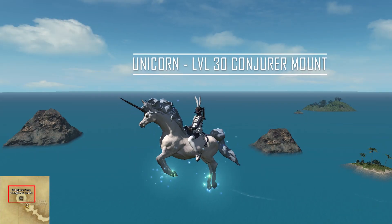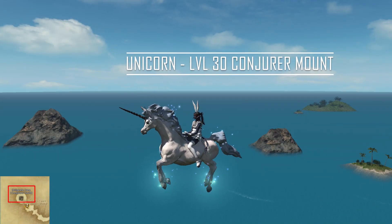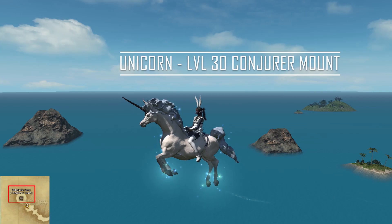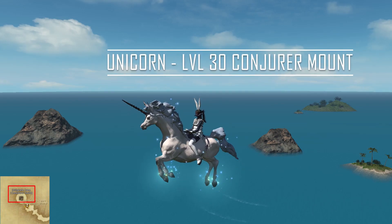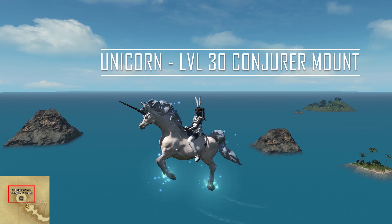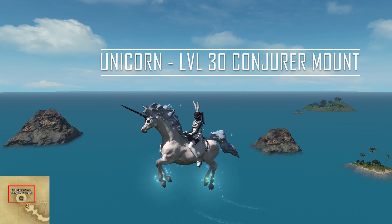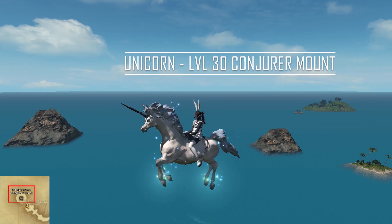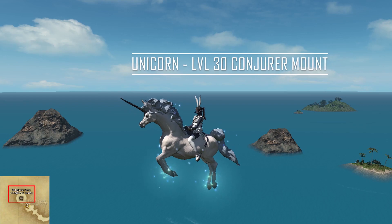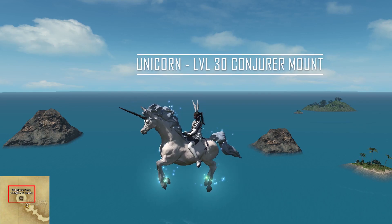Getting to level 30 is easy these days, and if you're a Conjurer, you can get yourself a Unicorn mount. After hitting level 30, you'll get a mount quest in the Conjurer's Guild in Old Gridania. But if you come after you've equipped the White Mage Soul Crystal, you won't be able to even see the quest, so make sure to take it out first. The quest is called Unicorn Power and is issued by Braia within the Guildhouse.